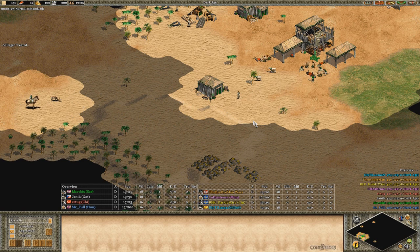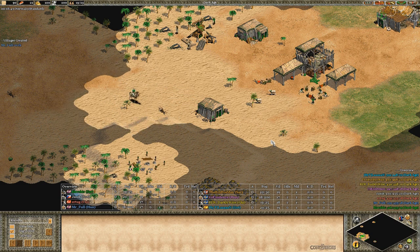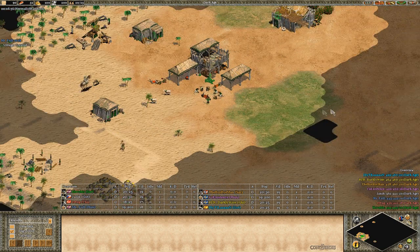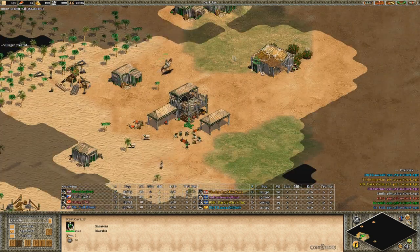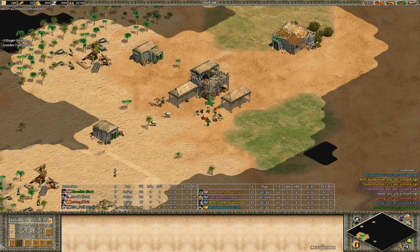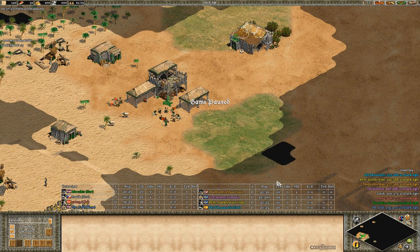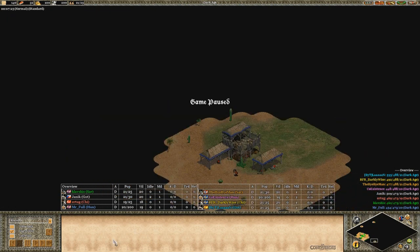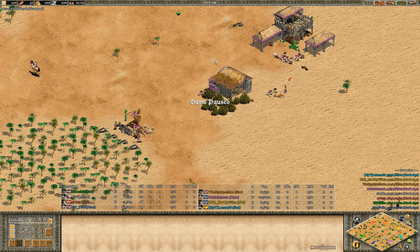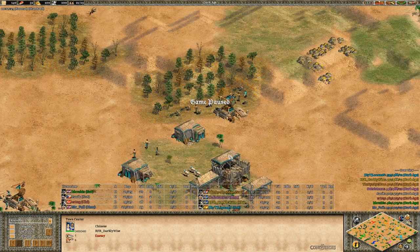At this point I have four on berries, four on wood, 18 out of 25 population, and now I go for the second lumber camp. The reason I go for the second lumber camp this fast is because I'll need a lot of wood going double stable - wood for the two stables, a lot of wood for farms, and for the two TCs. I push in the second deer now and go scouting. Pushing deer is always good as pockets, but the problem is you might get forwarded if you don't scout first.